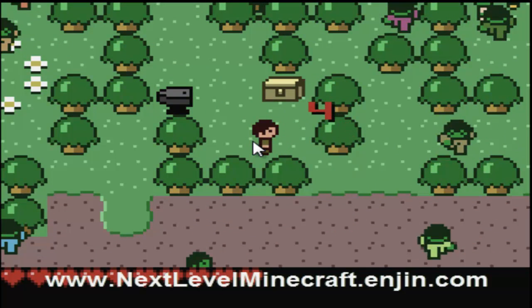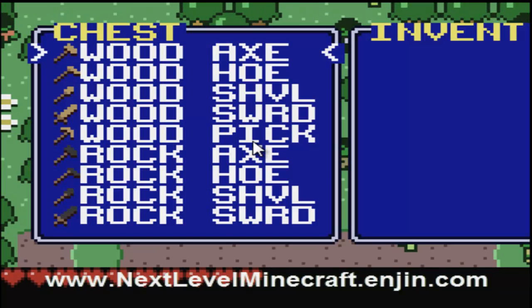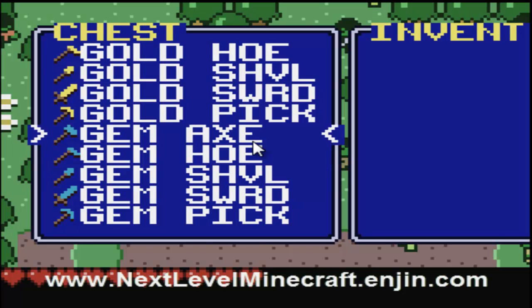Let's just whack this thing in the face. It's looking at her chest. Wood axe, wood hoe, wood shovel, wood sword, wood pick, rock axe, iron axe, gold axe, gem. Gem. Let's see. Let's get the shovel.